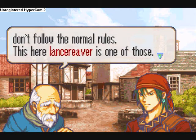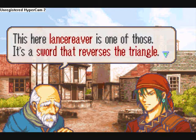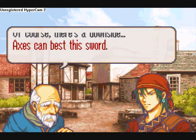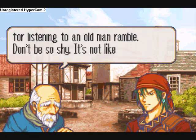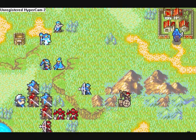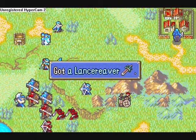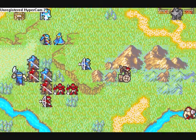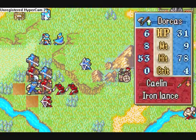Finally, there's something else to talk about here. This guy's giving us a Lance Reaver, which is essentially a weapon that reverses the triangle, so that instead of being weak against lances like normal, this is a sword that is strong against lances. I'm not quite sure how it works, though. The mechanics behind it are a bit dodgy, but hey, we're not complaining.